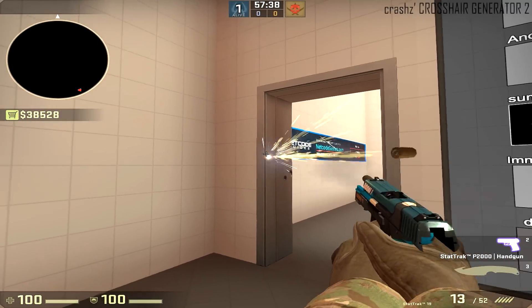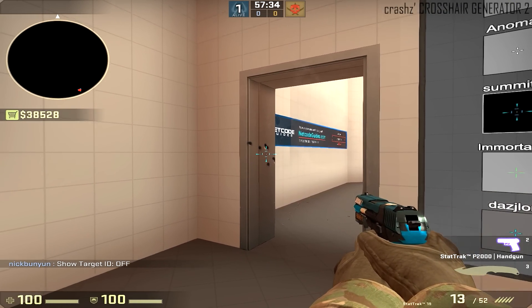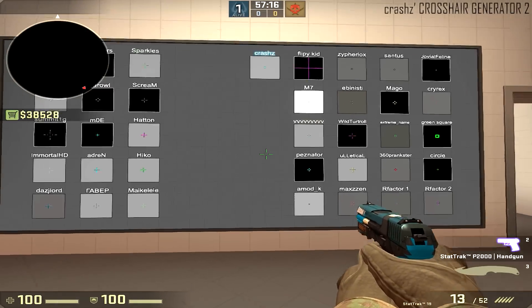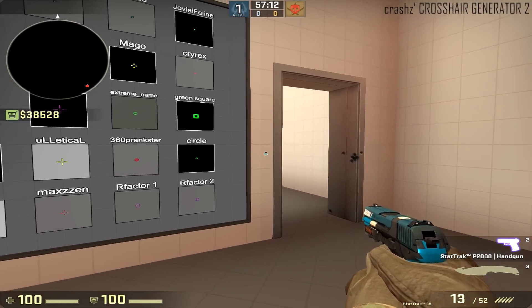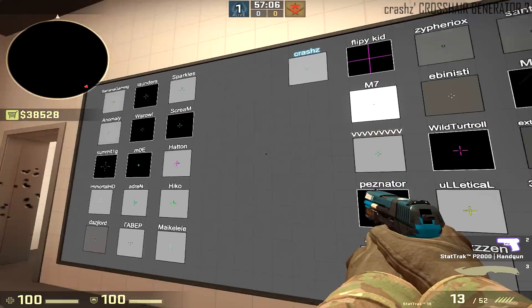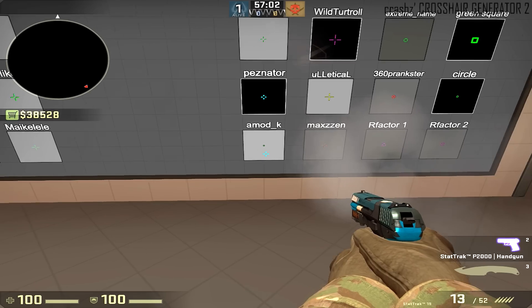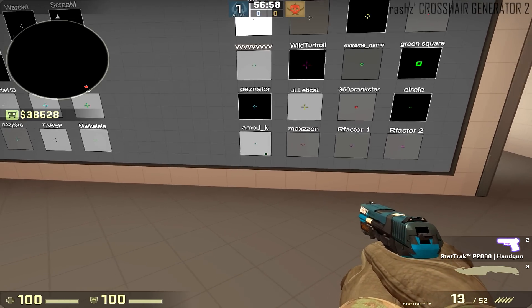On the other side of the wall there are a couple more crosshairs — streamers and so on. This is Summit's crosshair that he used at one point. On the right side of the back wall there are also a couple more crosshairs that are a little unusual — a pretty big one, a dot one — these are the ones that are a little bit different.